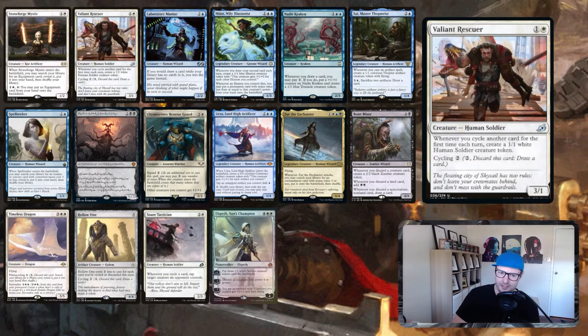Valiant Rescuer has cycling itself, and whenever you cycle another card for the first time each turn, create a 1/1 white human soldier creature token. Because it says every turn, if we're cycling on opponents' turns, we make a 1/1 each turn and draw an additional card. So we're going up a card every time we cycle. We've also got things that let us cycle twice in a turn for value, which we'll get into shortly.